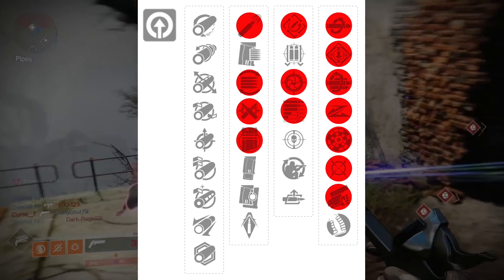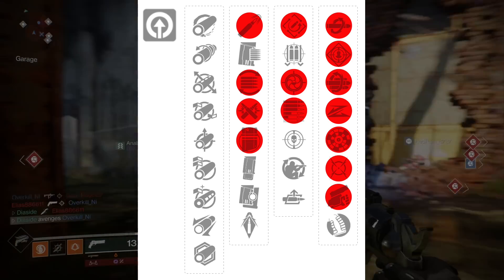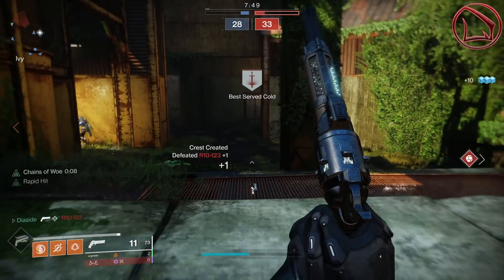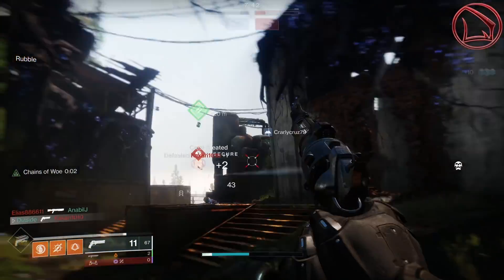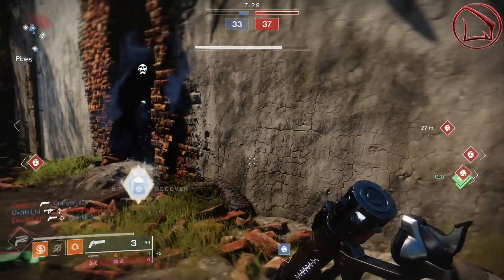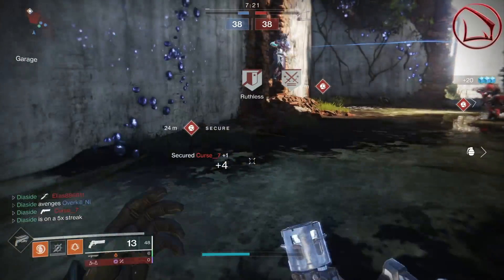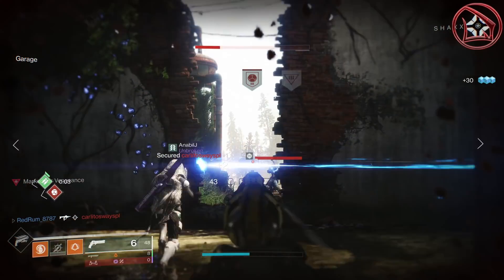In the third column, options are more limited — Rapid Hit, Snapshot, and Subsistence — followed by the second column: High Calibre Rounds, Flared Magwell, Ricochet Rounds, or Light Mag. The first column is entirely up to personal preference — range or stability. The main point is this weapon can come with so many rolls: a lethal roll, a consistency roll, or a range roll. When you get Rapid Hit, its stability and reload speed skyrocket. Pair that with High Calibre Rounds and any fourth-column perk and you're golden.